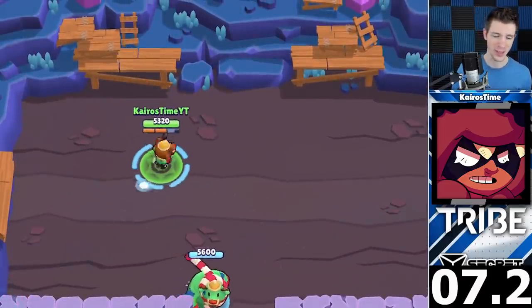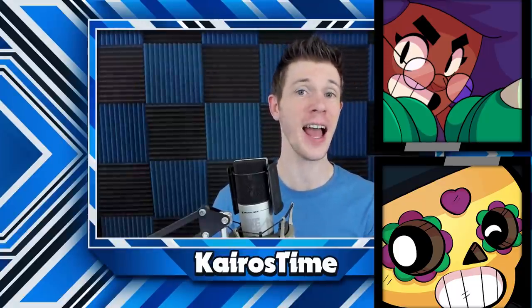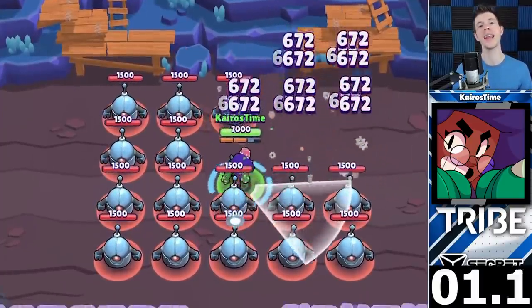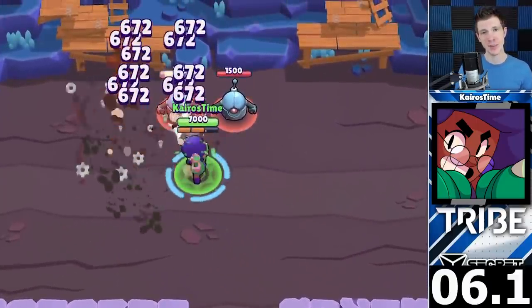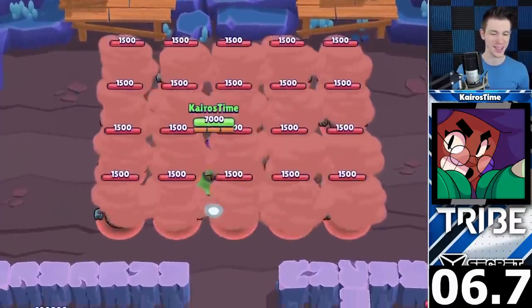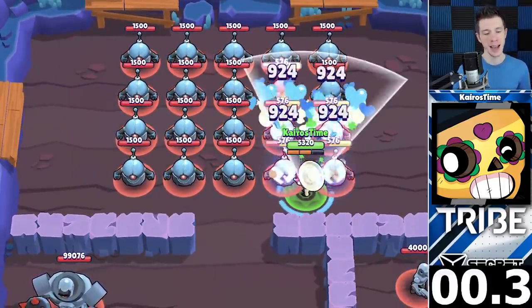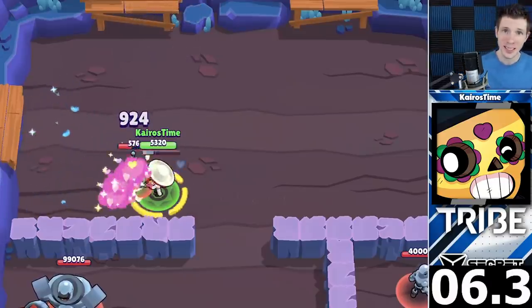Don't worry if you guessed Crow — you're still right, because he actually tied with Nita for 13th place. Nita's attack is barely wide enough to clear two columns of bots at a time. She throws out her bear on the left column, quickly moves over to the right set of columns, and then helps finish off the last bot, tying with Crow for 13th place at 7.2 seconds. Coming up next is a battle between our newest brawler, Rosa, and a classic, Poco. Rosa requires some really good positioning, attacking at the right angle and the right moment to take out several bots at a time. She completes the swarm test in 6.7 seconds, and Poco also tied for 11th place at 6.7 seconds, thanks to his massively sized attacks making up for not having his super.